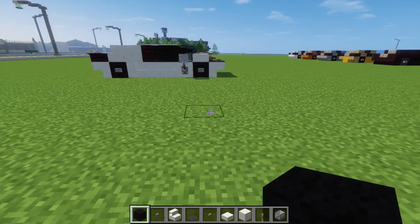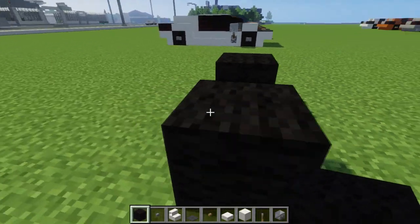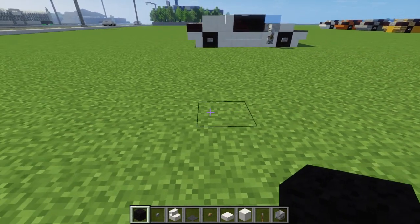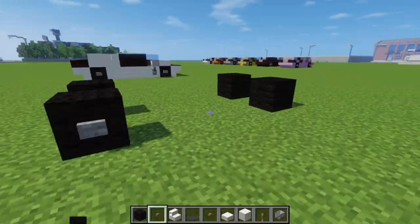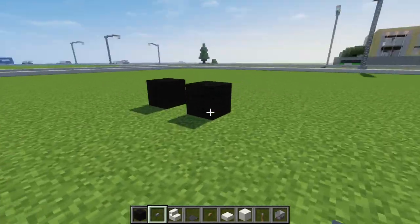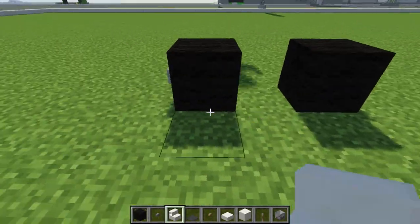So first off, let's take some black wool and add the front pair of wheels like that. Then we're going to skip four spaces and put the back wheels. Then we want to take a stone button and just add that on the sides of the wheels.